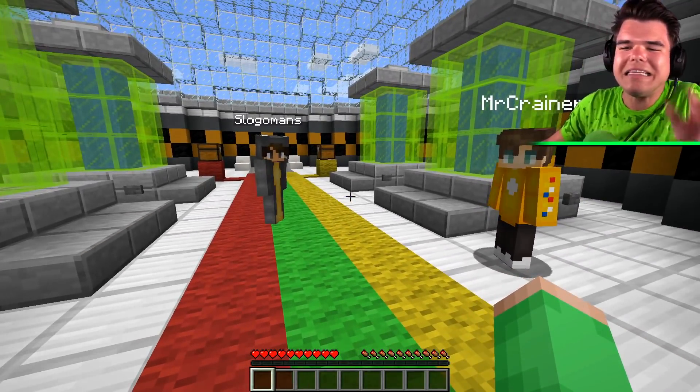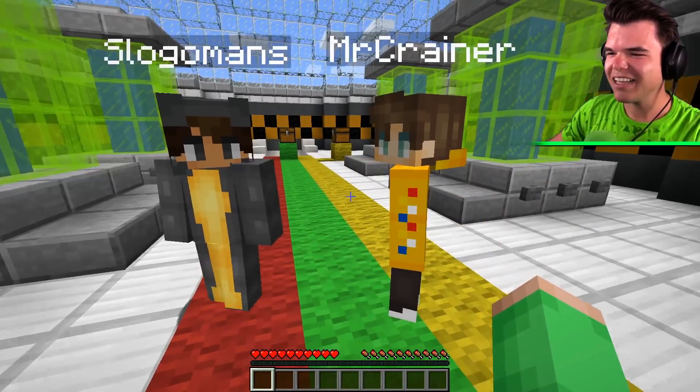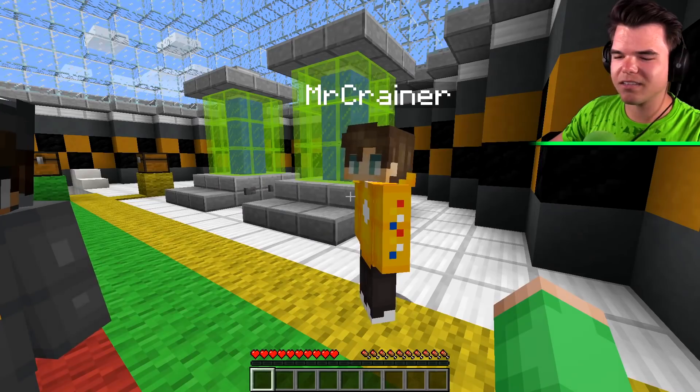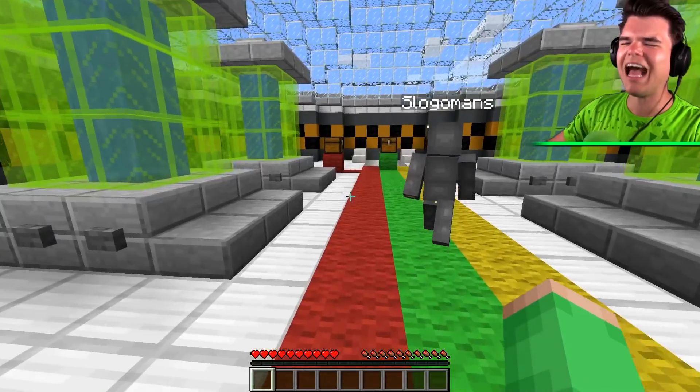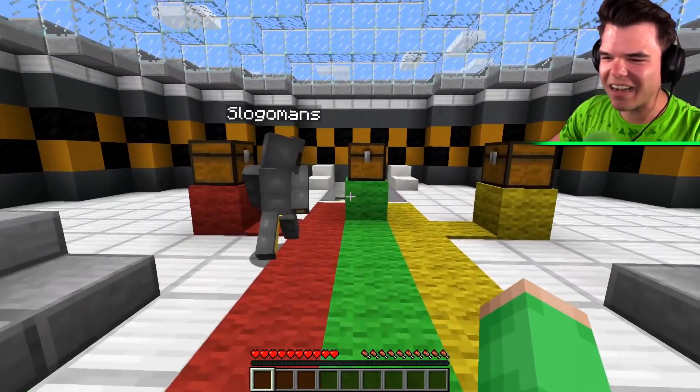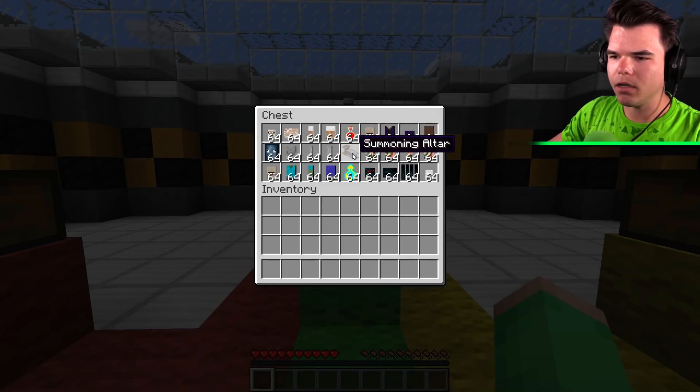I want to build a zombie with skinny skeleton legs. You can do whatever you want. I want to build a creeper that looks like a creeper. That's boring, that already exists! What do we have? A chest, a jar of flooding altar — there should be quite a lot of weird mobs in here.